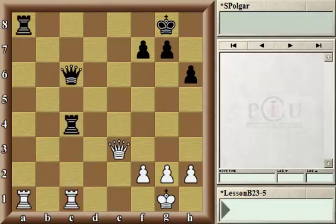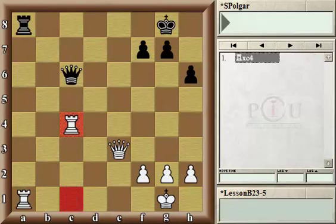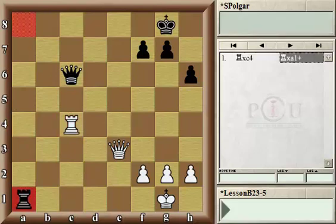On the other hand, it would be a big blunder for white to capture the rook on c4, because black would not be forced to recapture on c4 and leave the other rook hanging, but could instead win the game by playing rook a1 — and white suffers checkmate because of the back rank problem.